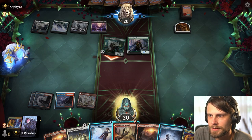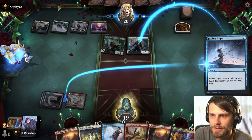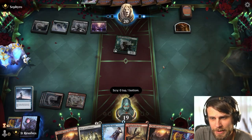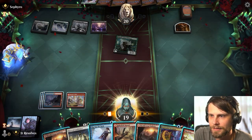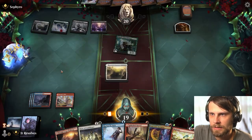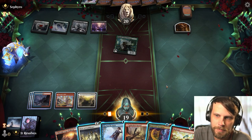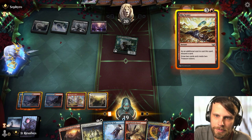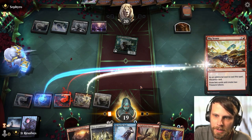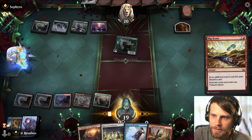At the end of the turn we'll Fading Hope. I don't love hitting the tracker but I think it's probably just the right call, and we do get a scry as well. I'll throw that on the bottom - we're pretty good with lands, we don't really need lands. We can go ahead and Big Score, throwing away the Expressive Iteration. Yeah, let's do that.